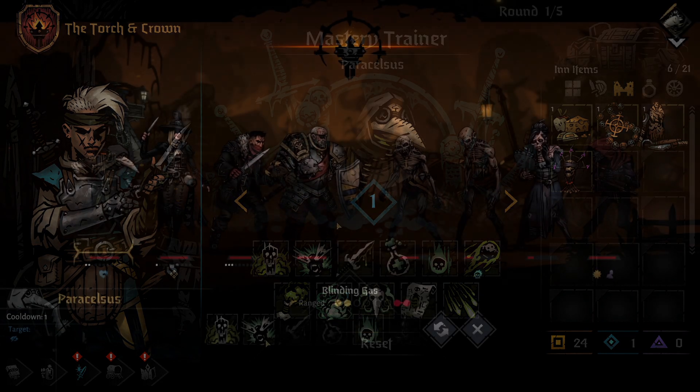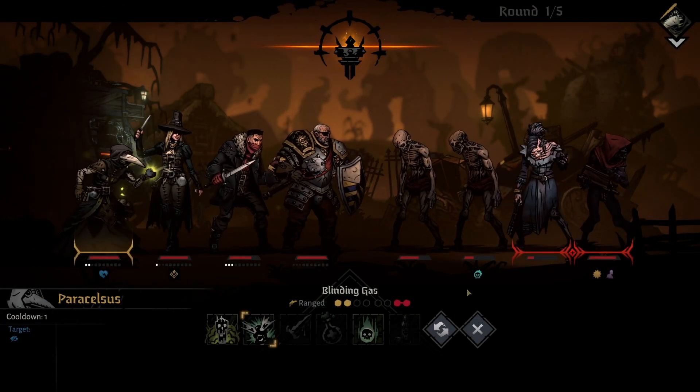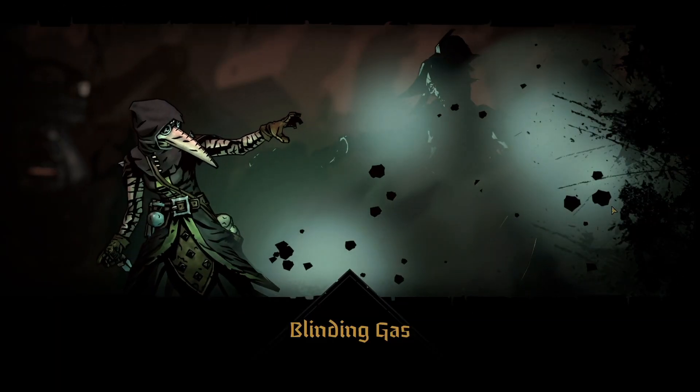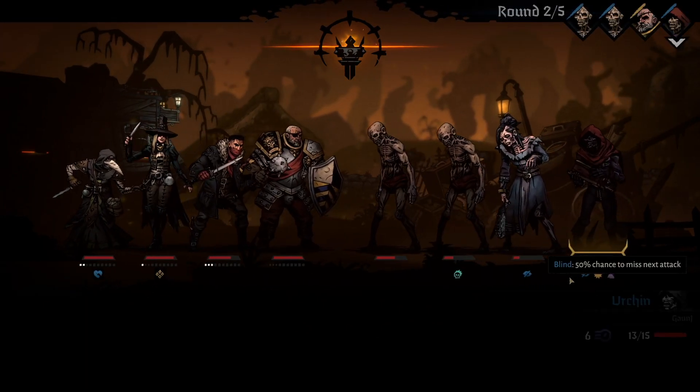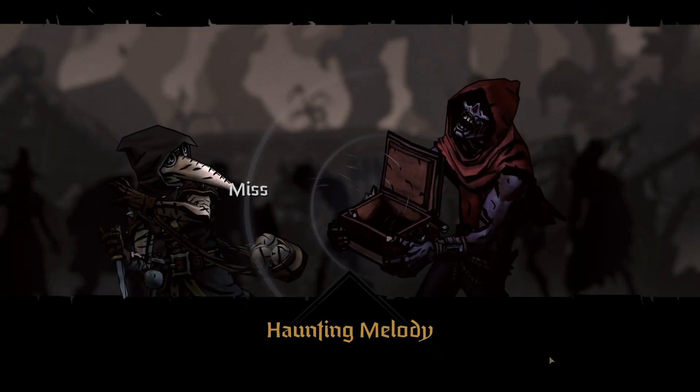The Mastery Point also gives a 33% chance to apply a combo token to the enemy, and each enemy's chance of getting this is rolled separately. Blinding Gas can be a great move to take some of the pressure off your team against enemies such as Double Arbalest and the Tangle.